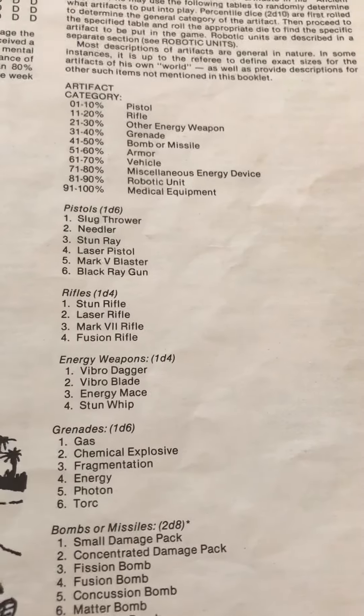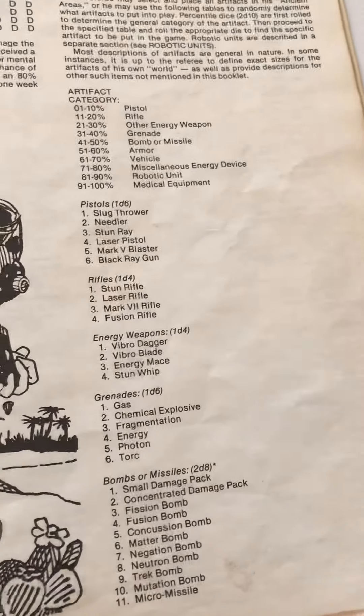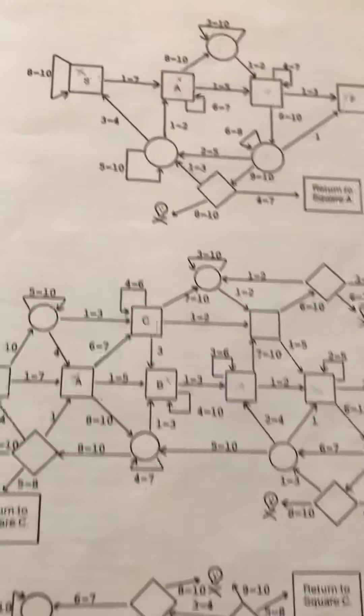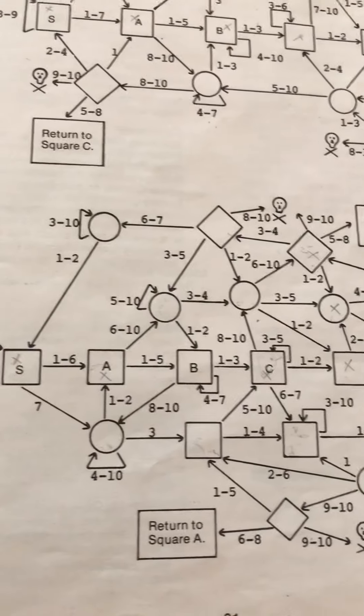There are a lot of high-tech weapons: pistols, rifles, grenades, bombs, and missiles. There's a chart to figure them out — several of them — and the most complex one is a lot more complex than the one in Expedition to the Barrier Peaks.